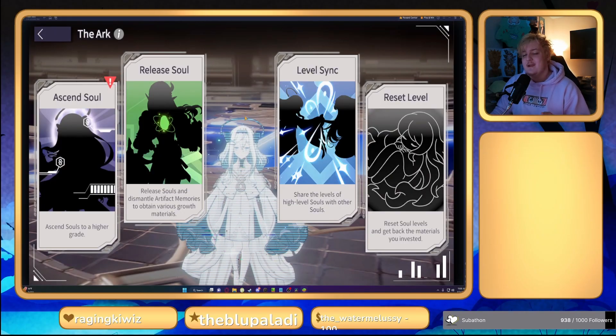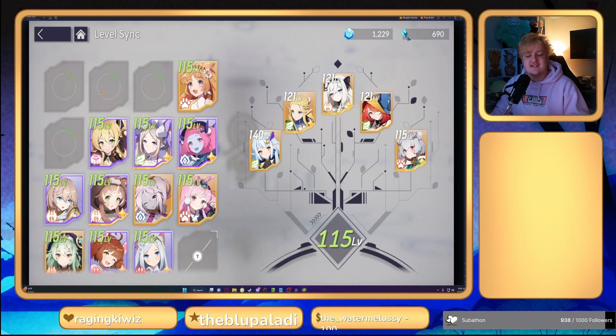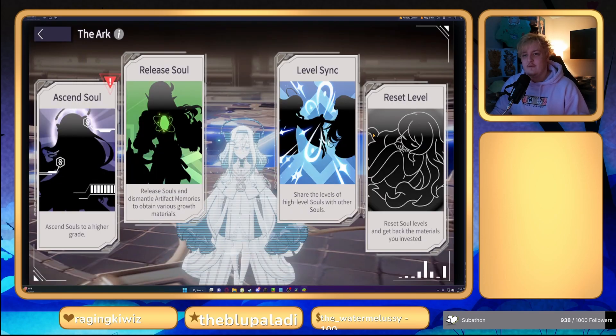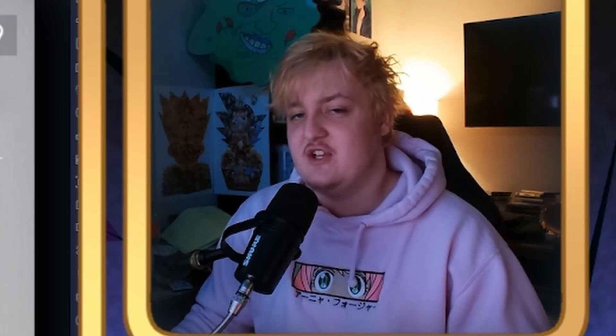A quick tip before we get into this: make sure you're using the level sync and reset level features in this game. They help out a lot for beating levels. Level sync — if you have all of your slots paid for, it might be better to just reset level, putting your highest level people in and leveling them up. If they're epic or epic plus and all characters are over level 101, then consider spending 100 gems to unlock that level sync slot. I do use both of these features to help me clear levels.